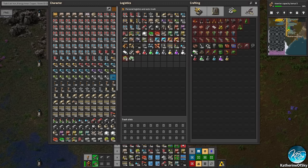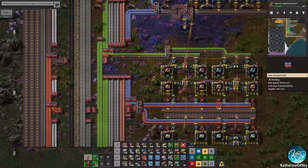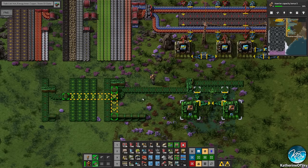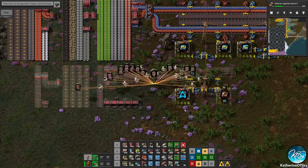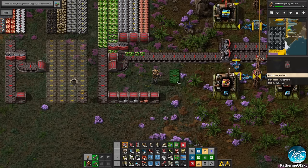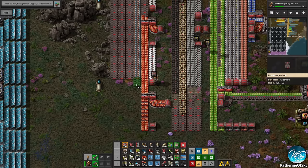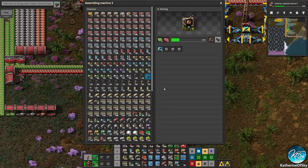Let's make rocket control units — those are blue chips and speed modules, pretty easy to make. I might want to set up another one of these situations here. Let's copy these guys and set it up here. These are going to output on a belt. I'm going to move things around and put in these guys over there — we're going to put these speed modules on a belt there, and they will meet up with the blue chips.